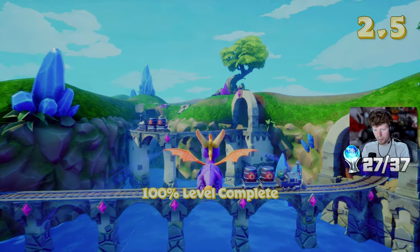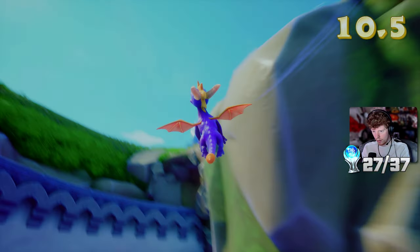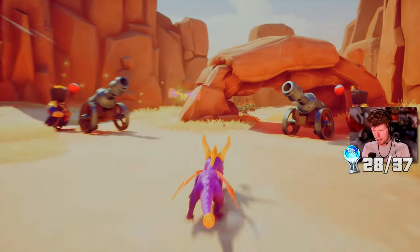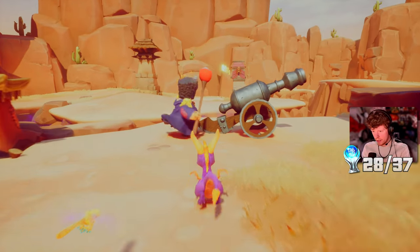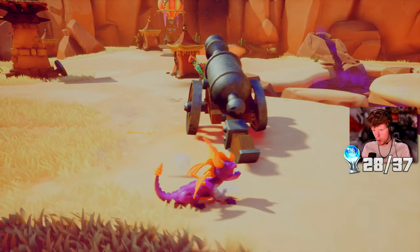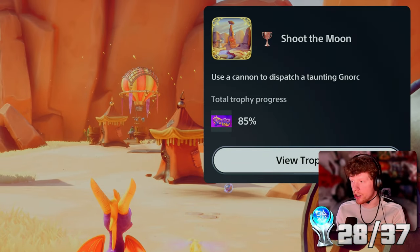The first trophy I'm going to get is a super easy one - I just need to basically do a loop around an arch. Press R1 and go around like this. There we go - Ban Stormer, do a loop around an arch. This next one I'm going to grab is in the Peacekeeper Hub. I just need to use a cannon to take out one of these dudes while they're taunting. So I do this, he'll moon me, and then I can take him out. Easy peasy - Shoot the Moon, use a cannon to dispatch a taunting naut.